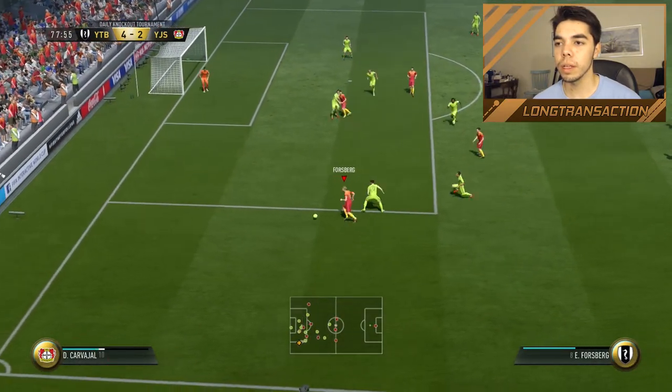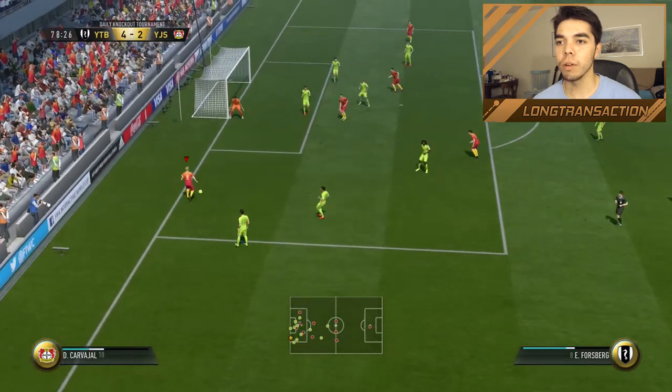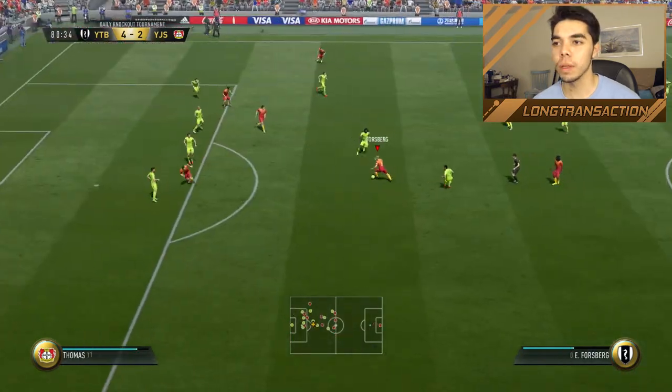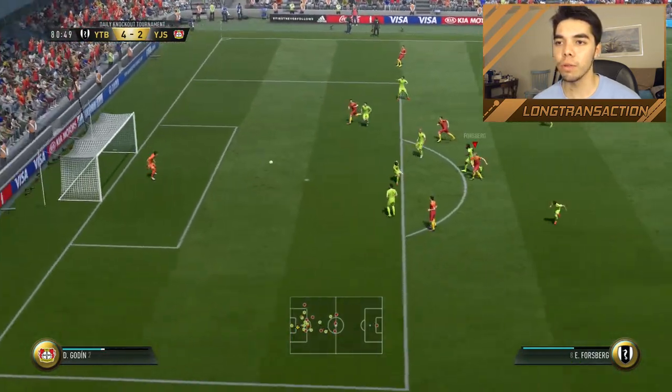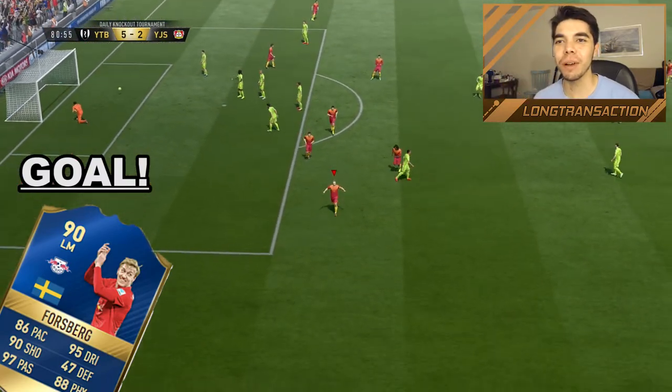Forsberg — go Forsberg — gets by his man. Still Forsberg. Forsberg — finesse that — oh, could have been a great goal. There's Forsberg — get on the board. Forsberg — 5-2! What a strike by Forsberg. I don't know who I like more — it's really up in the air.